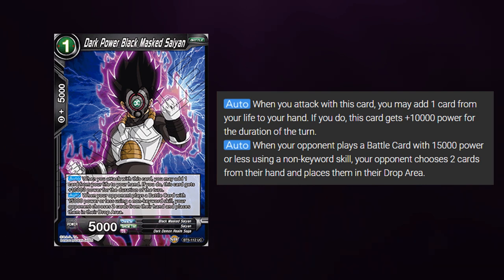Dark Power Black Marseille reads as follows. When you attack a card with this card, you may add one card from your life to your hand. If you do so, this card gains 10k power for the duration of the turn. Auto: When your opponent plays a battle card with 15k power or less using a non-keyword skill, your opponent chooses two cards from their hand and places them in the drop area.